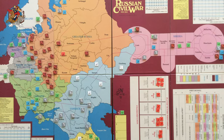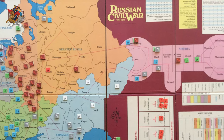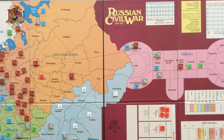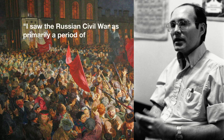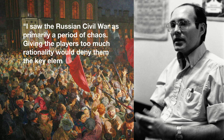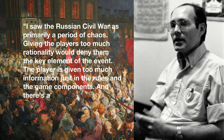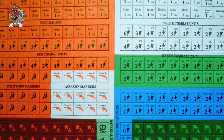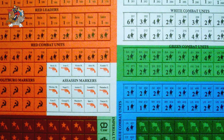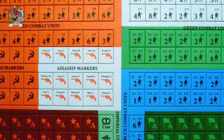First, The Russian Civil War by Jim Dunnigan, published by SPI in 1977 — the first attempt at a wargame on such a complex topic. The designer tried to address the chaos of the era: as he put it, he saw the Civil War as primarily a period of chaos, and giving players too much rationality would deny them the key element of the event. This took the form of a random event phase, an additional randomizer phase where players pick a chit giving a special benefit, and a random setup — creating quite a mess for three to six players.